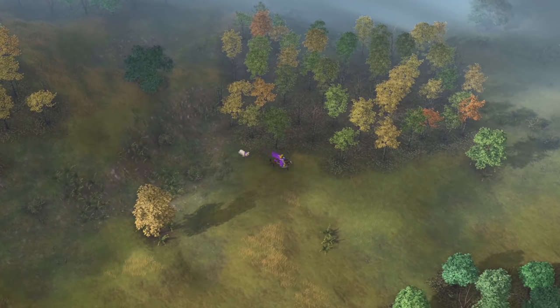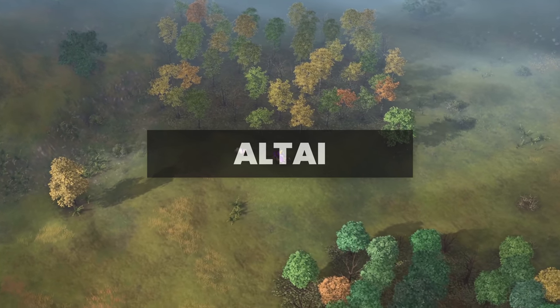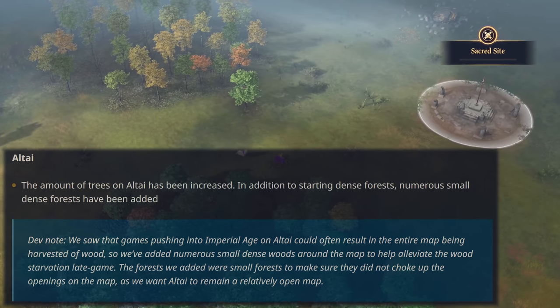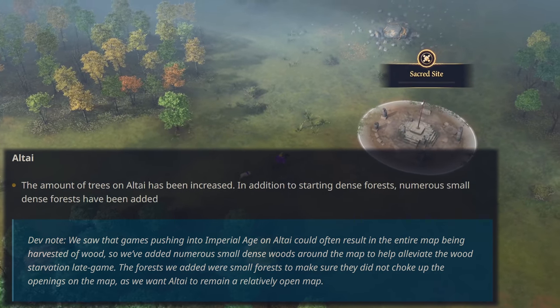Maps overall have received some small touches as well. On Altai, the number of trees has been increased overall, as numerous additional small dense forests were added. According to the devs, this is mostly a change for the late game.